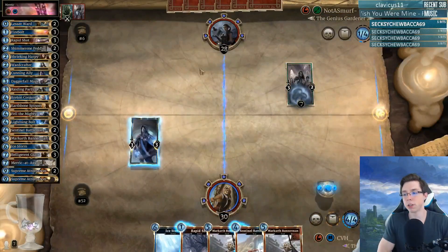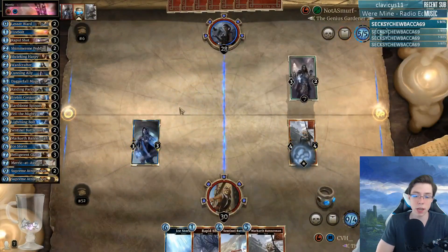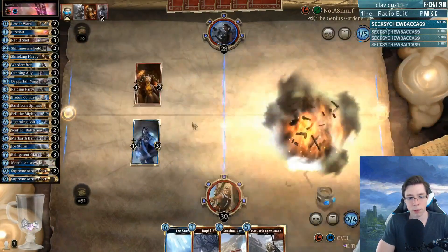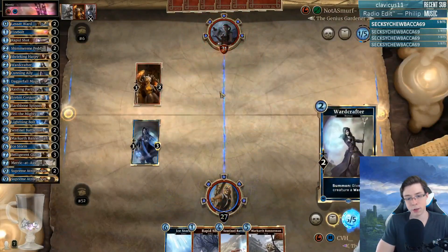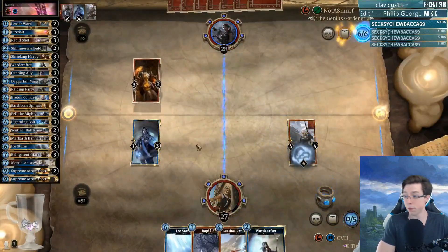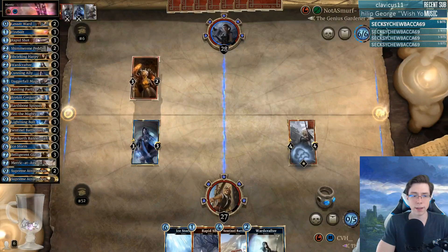My opponent makes the call to shadow lane a House Kinsman here, which is not normally seen too often in this turn. I know I'm going to be dedicating my entire turn to the Markarth, so I didn't break the rune with that 3-damage Cunning Ally attack — I wanted to make sure I could just develop the Markarth. Unfortunately he did have the one important answer in the Earthbone Spinner, but fortunately I do have another Markarth, and this one looks to be pretty safe, more or less.